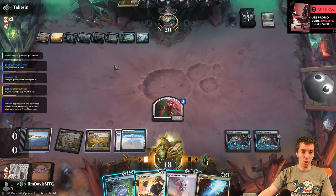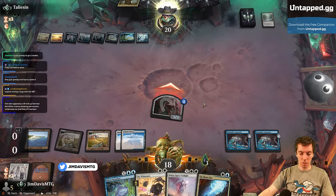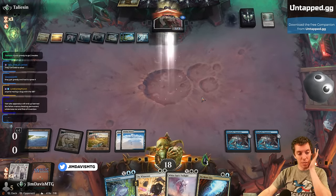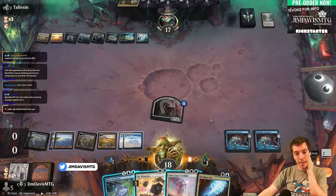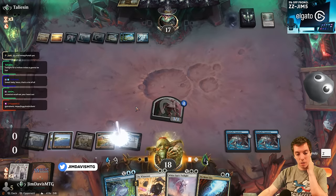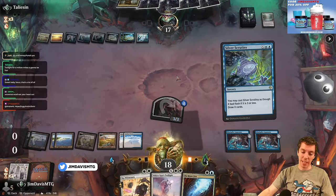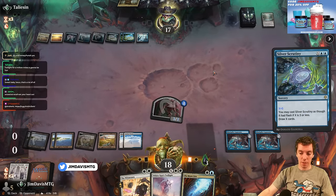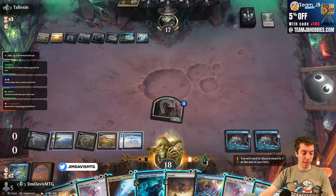We attack for three first. Silver Scrutiny for X equals five plays around No More Lies and a Cancel — pretty good. Maybe we go deeper and do X equals seven, but if they have two No More Lies it's pretty bad. X equals five is totally reasonable — blue-blue, draw five. It resolves instantly. Now the game is basically over.